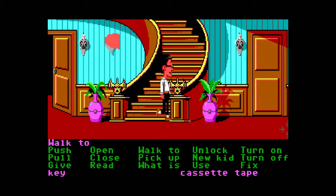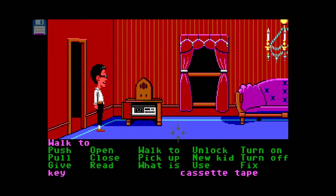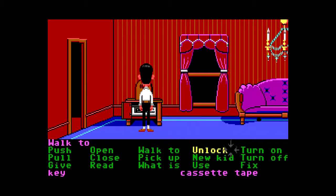We'll try putting the tape in the thing downstairs. If we can't figure it out, the thing we're supposed to be waiting at the door for hasn't happened either. Is this even on? Let's turn this on. Now let's put the cassette tape into the player and turn it on.